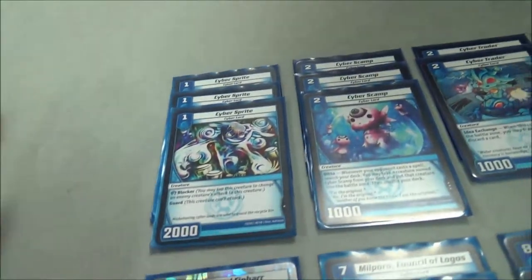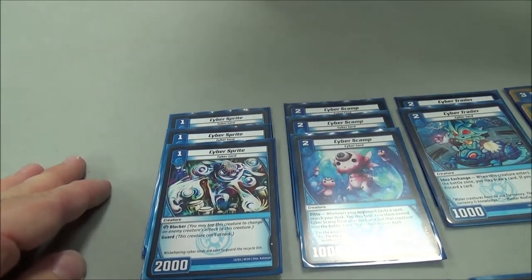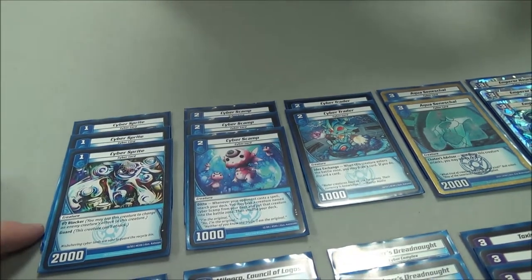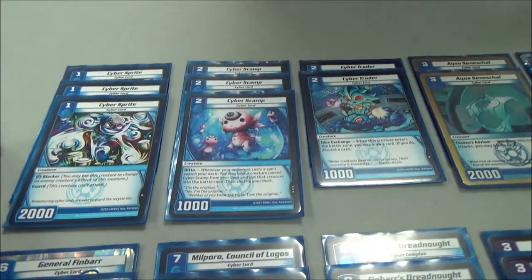Cyber Sprite? It's pretty much evo bait, and if I'm playing Rush it gives me the one-drop blocker. If I'm playing anything that's not Rush, he goes straight to mana though.